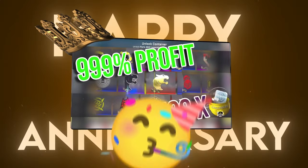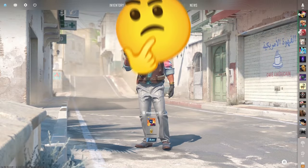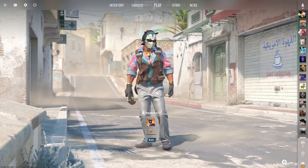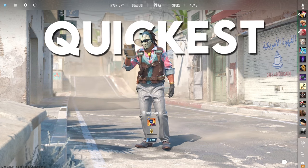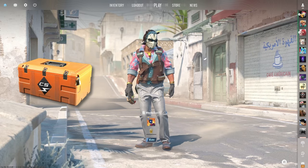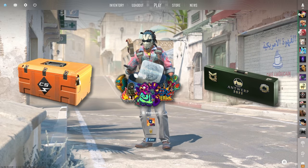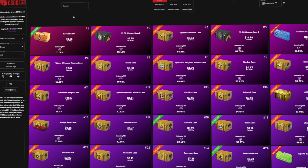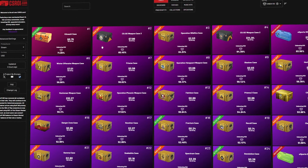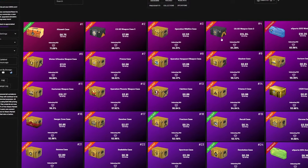Since tomorrow is the one year anniversary of that video, it got me thinking — are there any other cases or capsules in the game that are profitable right now? So I had a look. The quickest and easiest method to checking the unboxing ROI of any cases, capsules, or packages in CS2 is on a website called CS ROI.